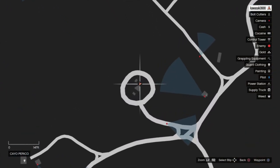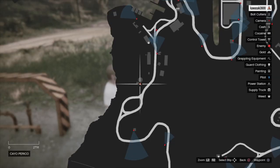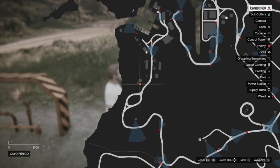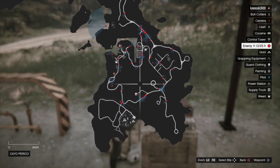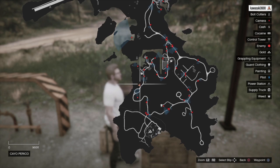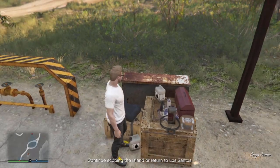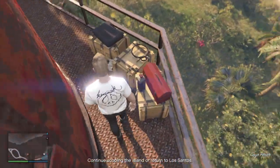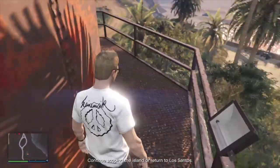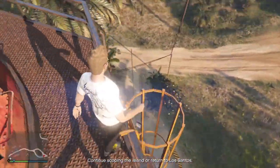I'd also recommend checking the bottom of this big communications tower — you never know if something might spawn down here. Bolt cutters seem to be giving a lot of people issues. I personally had three or four and then randomly took a picture of this tower which worked. We're wondering if all the red toolboxes can spawn bolt cutters since there are a lot of them, so check them all. On the map right here there's a red toolbox, and another one on top of this red tower. Check these areas for bolt cutters, grappling hooks, and guard clothing.